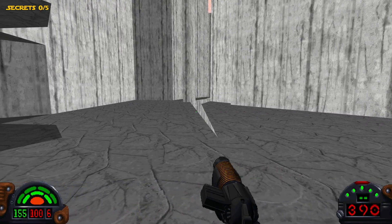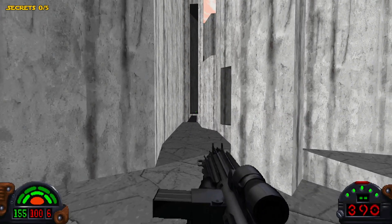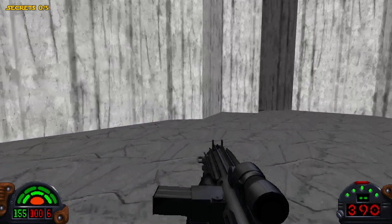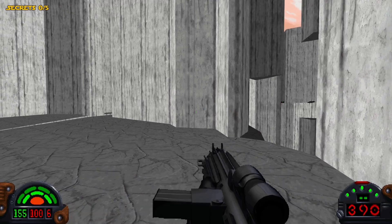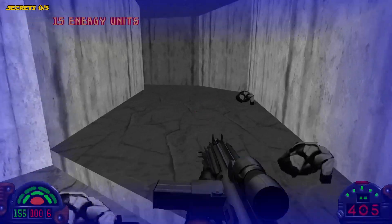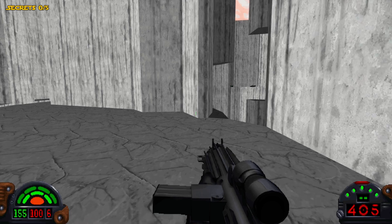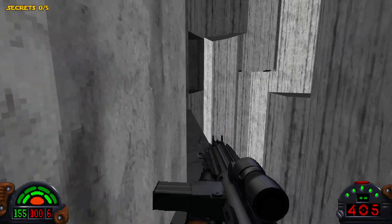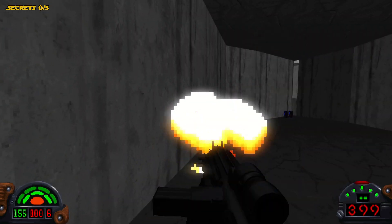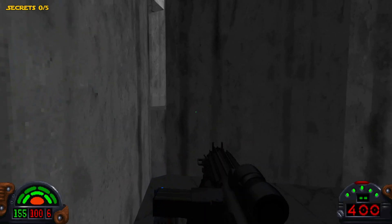If you notice, there are two different ways to go. Normally we would head this way to progress further through the level. But there is a secret off to the right right here, which isn't really all that well hidden. Right when you come through here, you could see it off to the right. I was always able to get this secret without using any kind of walkthrough. The ledge is pretty small, so you want to be cautious as you make your way around here, and we're going to have some Stormtroopers as soon as we get to the end of this ledge.